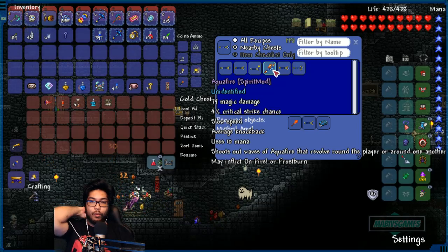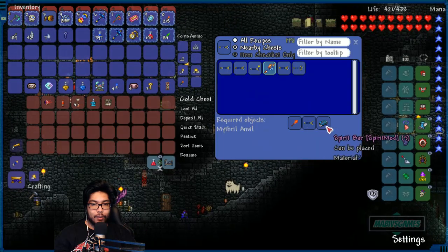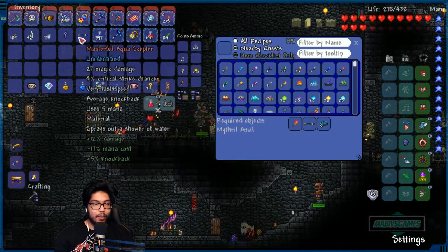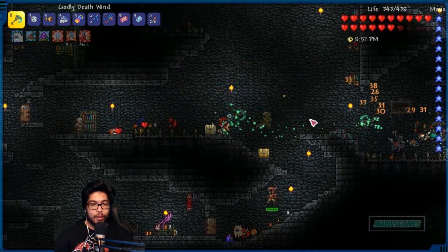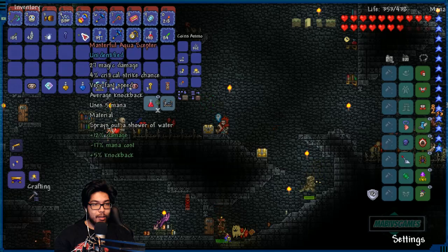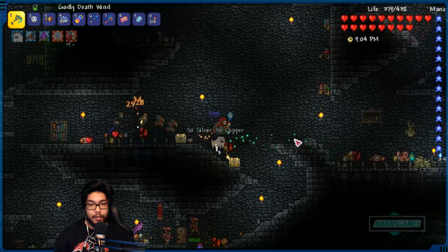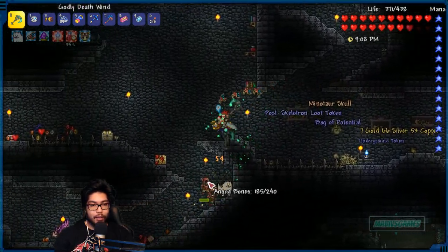Look at that - aqua fire shoots out waves of aqua fire that revolve around the player or one another. Dude, that's cool! Spirit bar - that's awesome. Let's grab that for sure, definitely. What's it called again - the aqua scepter? It's a pretty good item, a very good vanilla item. It's like a top-tier pre-hard mode item. You guys agree, right?